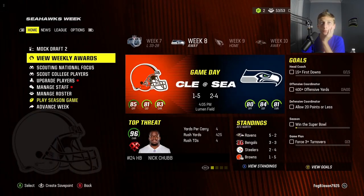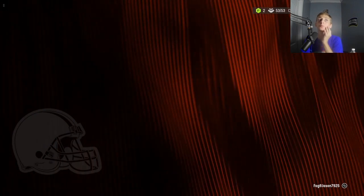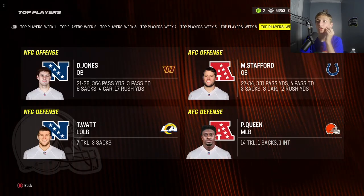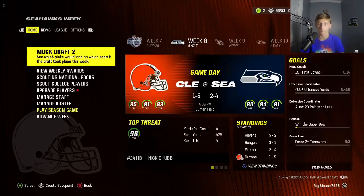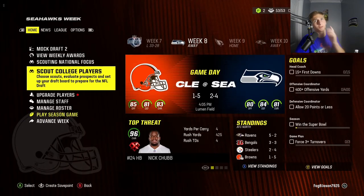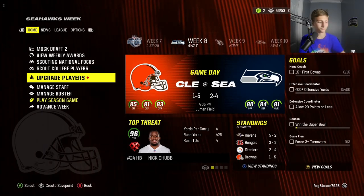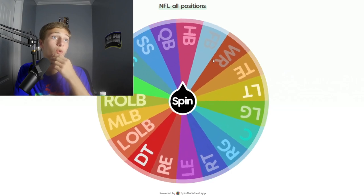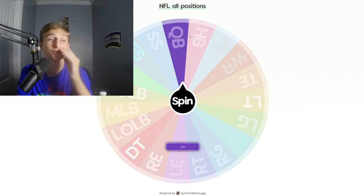As you'd expect we lose by five. One and five, dude. We'd have to win like 12 and five — that'd be really good. Patrick Queen continues to be amazing: 14 tackles, a sack, and an interception. That guy's a stud. Maybe if we trade him we could get like a Roquan Smith or a Patrick Mahomes. We're gonna spin the wheel again and we get quarterback.